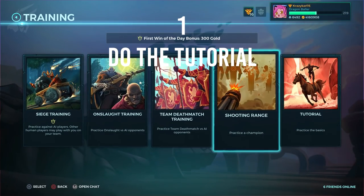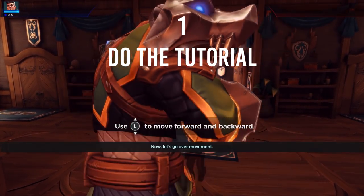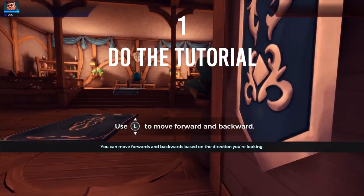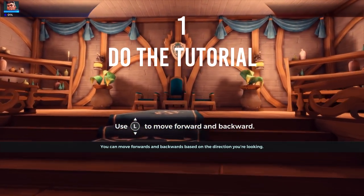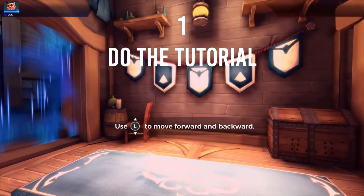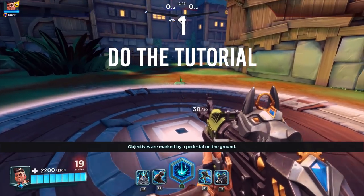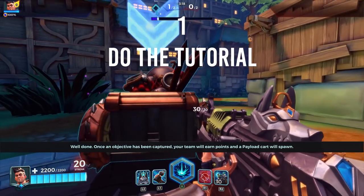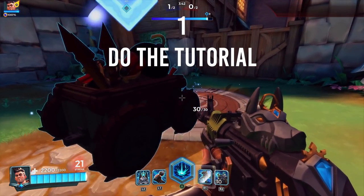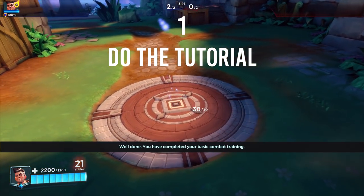Number one: do the tutorial. Many new players come into the game without completing the tutorial. To be fair, the Paladins tutorial is not actually that great, but it teaches you the most basic fundamentals of the game — how to control and move your champion, shooting, how to use your ultimate, and the requirement to capture a zone and push a payload to win the siege game mode. It only takes about 5 to 10 minutes, so put this first on your list.